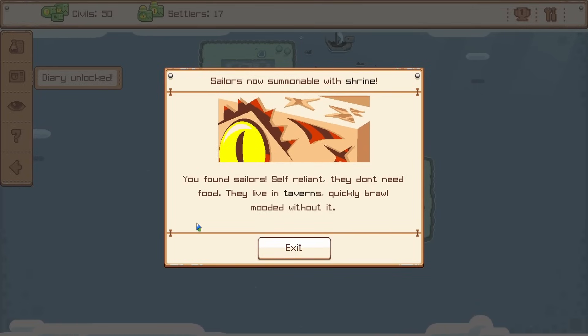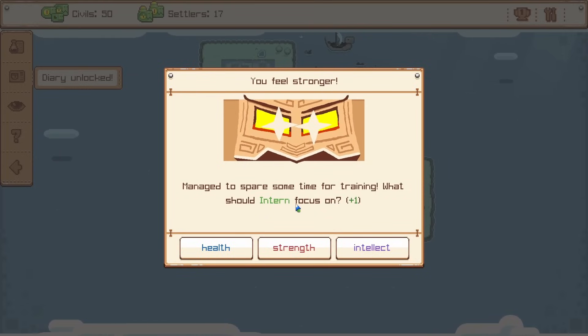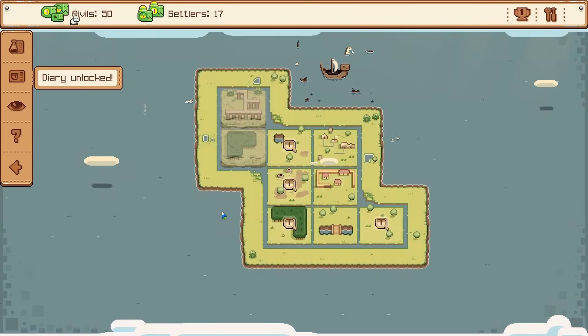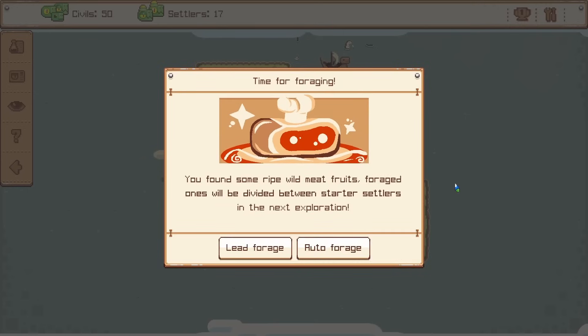They don't need food — that's even better. There's a lot going on. We can also train and improve one of our stats. I think more health can be good because that's the way my chief is leaning anyway. So now we have enough civil points to bring in the guardian house, and then we should be able to upgrade.